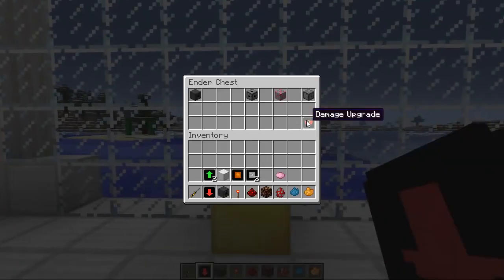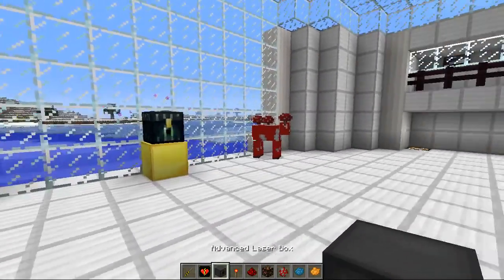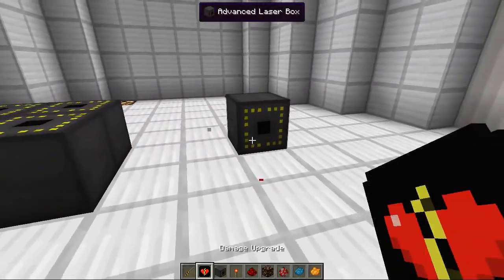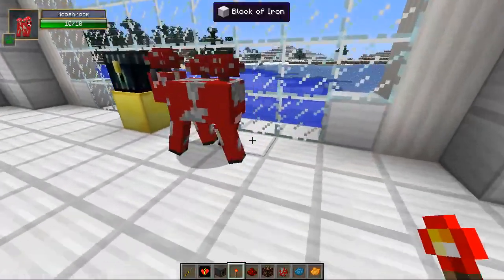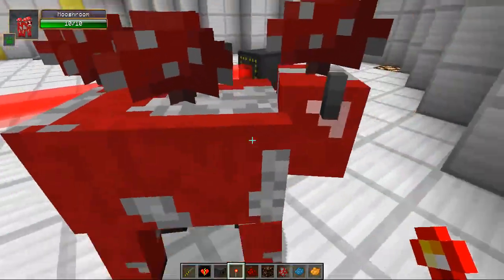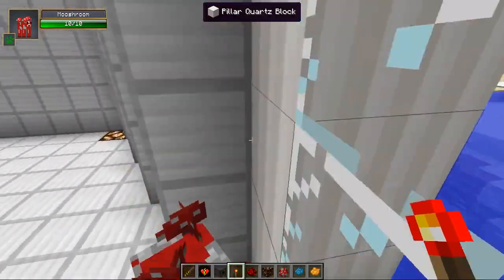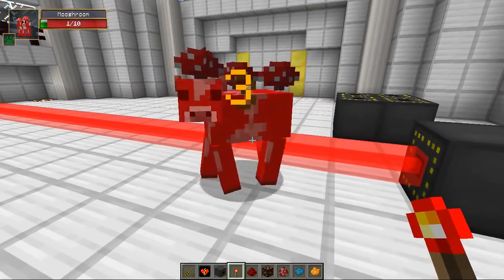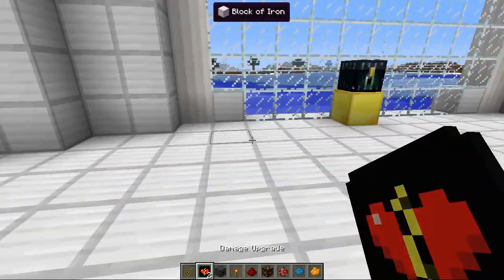The last upgrade is the damage upgrade. You can also apply all the upgrades at the same time. Let's put this down and apply the damage upgrade — we will now get damaged by this. I'm not gonna damage myself, so let's bring the mooshroom in. Don't resist buddy! This is the smartest mooshroom ever. Okay, maybe it's not okay — wow, that does three damage a hit as well! That is pretty damn good. Those are the damage upgrades and they are pretty cool.